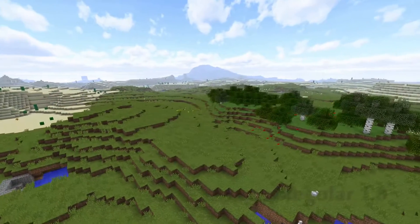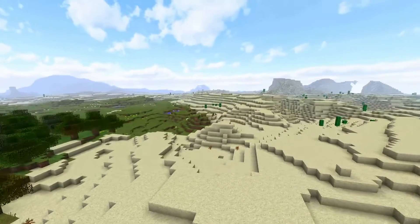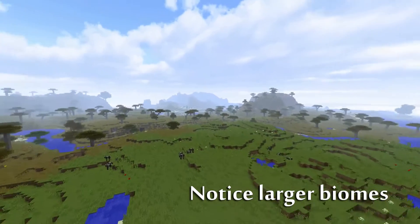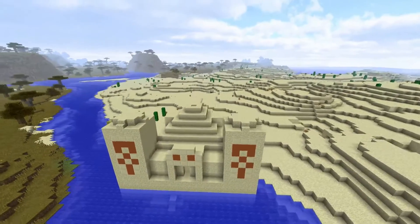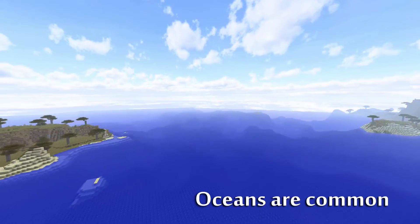Now before we move on, we need to look at the regular 1.8 terrain. As you can see, the biomes are larger, and there's less height variation among biomes — you don't get as much randomness. On top of this, oceans are very common and very expansive; they go on for a long time.